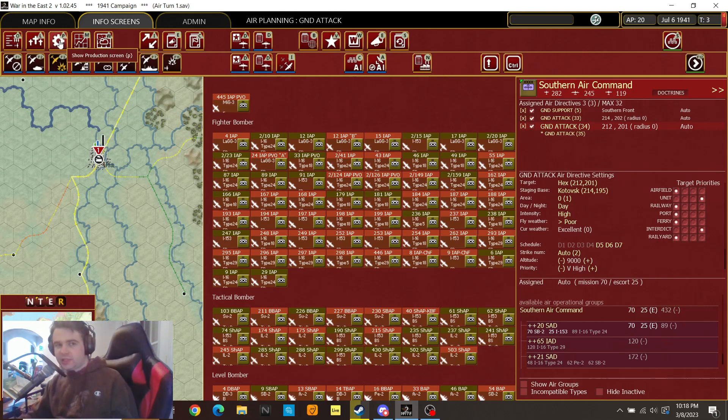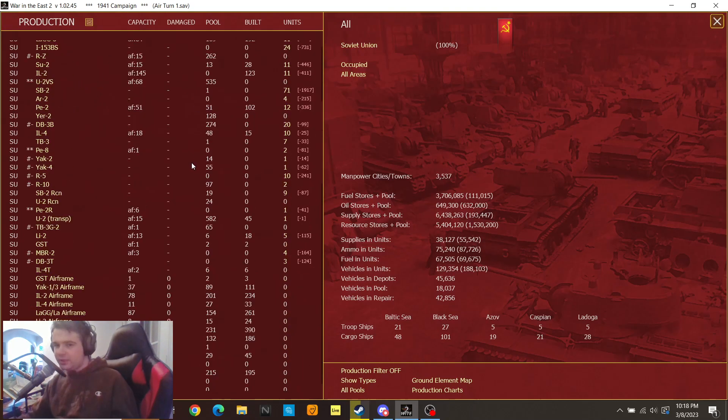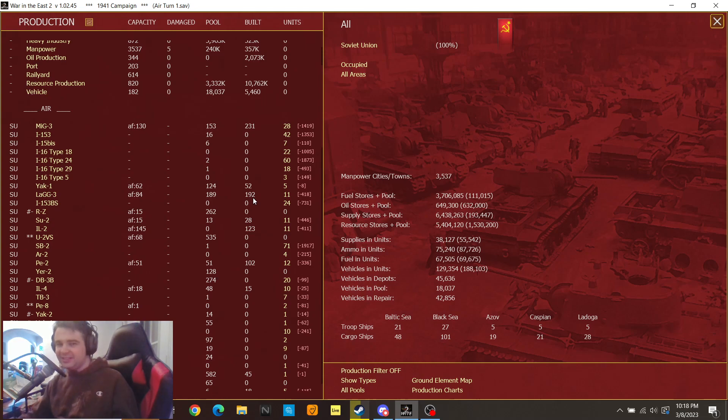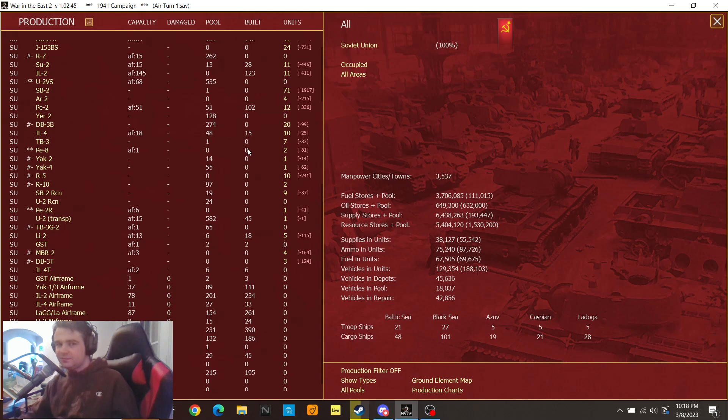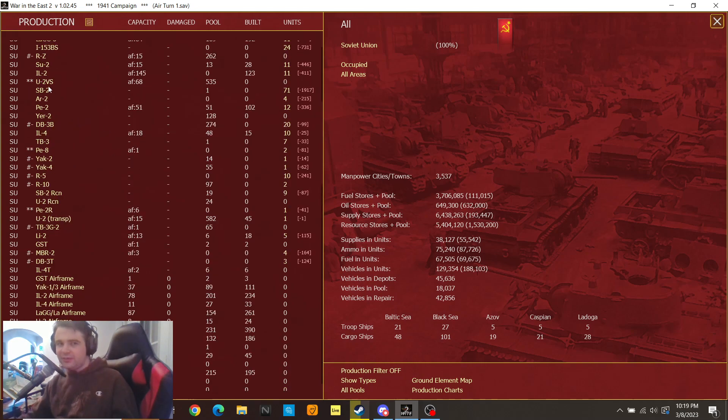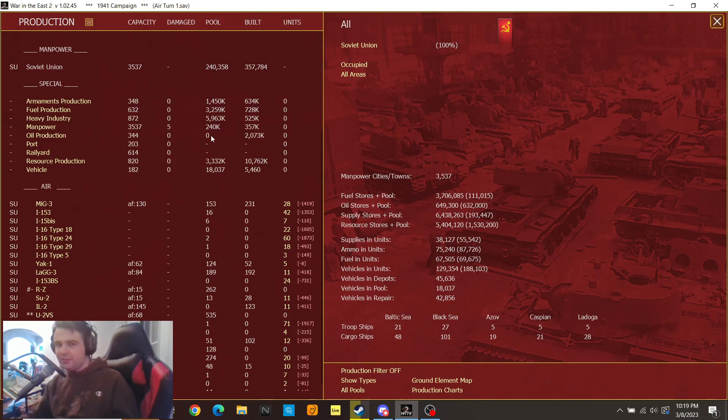One thing we could check out is our production screen here to get an idea of what planes are actually being built. So we're still building MiG-3s, we're building some Yak-1s. Yak-3s — those things suck, it's a terrible plane, especially compared to the BF-109 which they're fighting against. IL-2 airframe — what's the difference between an IL-2 and an IL-2 airframe? I guess they gotta build the airframe first. And 'pool' — I assume that means the stockpile.